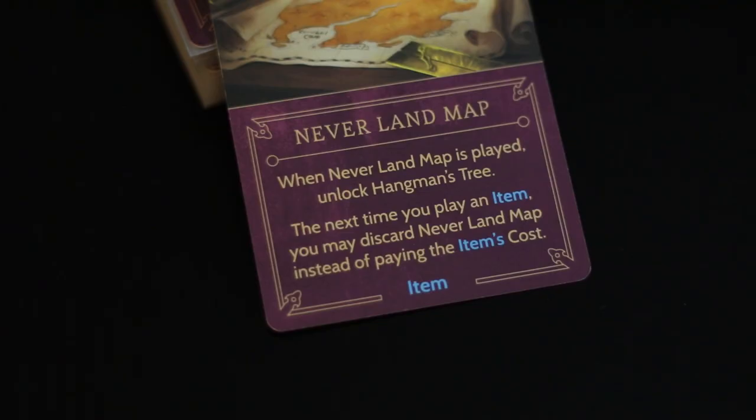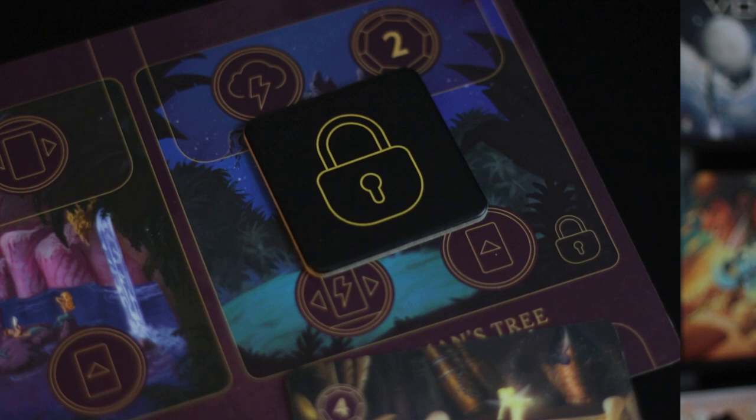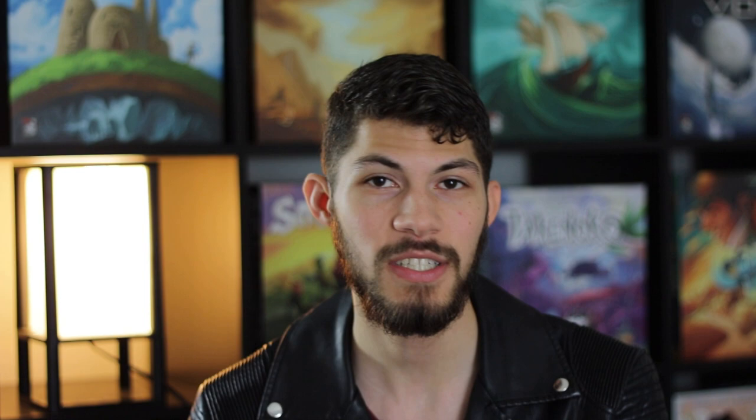The treasure map is going to be one of the most important things to find, along with finding Peter. When you find the treasure map and play it, you're going to be unlocking the location on Hangman's Tree. It also has a secondary ability which says that you can discard it, and the next time that you play an item, you can play that card for free.